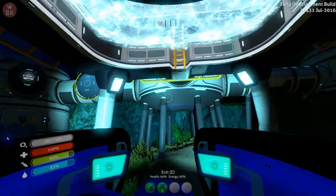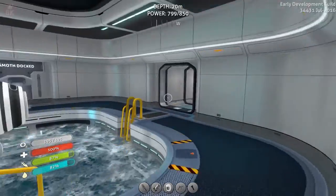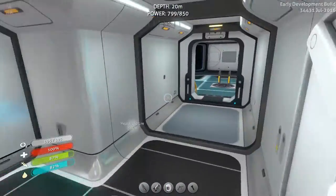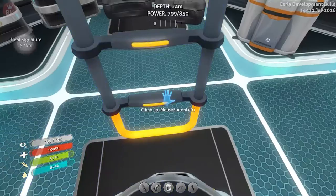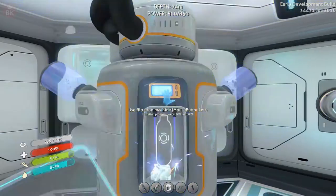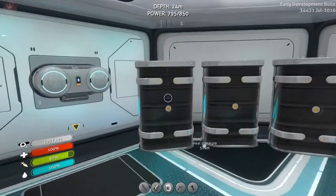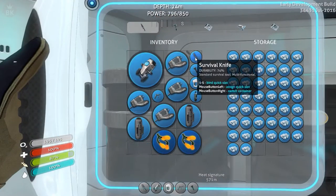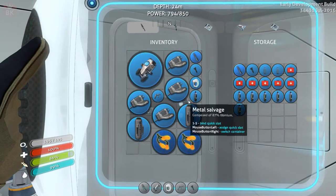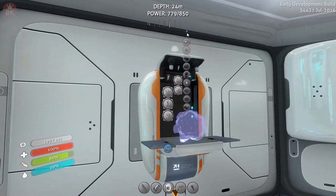Soon we're going to get ourselves a living quarters, maybe with an observatory, a bench, a chair - something like that. I know there's a bed you can get. Let's go ahead and drink one. We need to get rid of that large amount of salt we have. Let's go ahead and make some titanium.